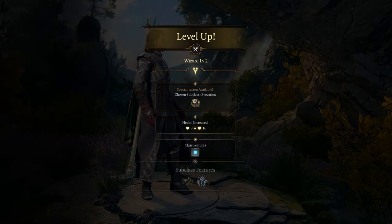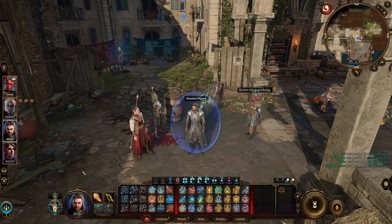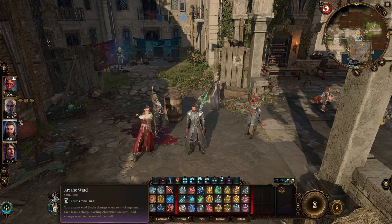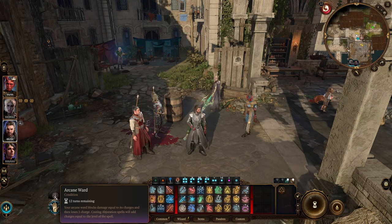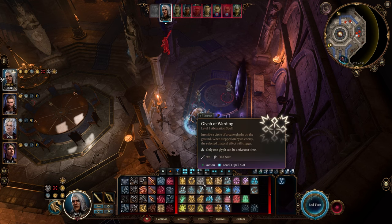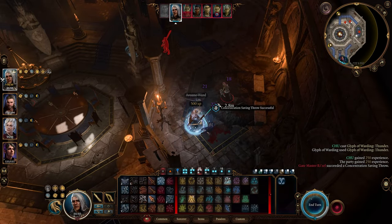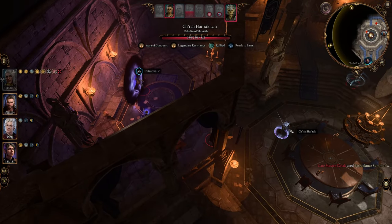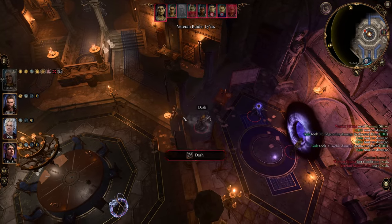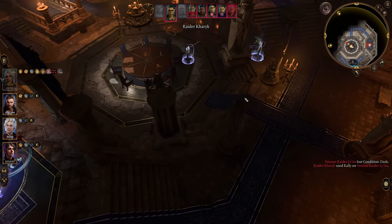Moving on to level 2, you've got to pick your subclass — make sure you go with the Abjuration subclass. This grants you the Arcane Ward ability, a shield that blocks damage for you. Here's how it works: every time you cast an Abjuration spell, the ward's intensity increases by the level of your spell. When you take damage, the ward absorbs damage equal to its intensity, then decreases by 1. After a long rest, the ward resets to your wizard level. What it doesn't mention is that you can have a maximum intensity equal to twice your wizard level. As you level up, you can increase that power to 10, 20 or more — meaning every time you take damage, it gets subtracted by that power, possibly resulting in you taking no damage at all. You can boost the Arcane Ward's power by casting more Abjuration spells, so the priority here is to focus on those types of spells.